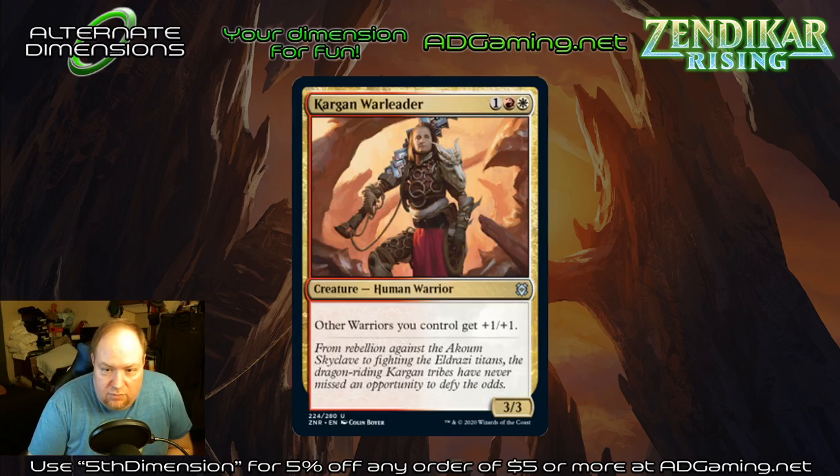Kargan War Leader — three mana, three-three human warrior. It's a warrior lord. If you're a warrior tribal deck this is something you'll be in the market for — a lot of your other warriors, especially the aggressive cheaper ones, are going to love seeing you curve into this. Normally you'd get a cheaper lord, and I'm surprised we get a three-drop lord instead of a two-drop, but certainly not complaining. Depending on how good warrior tribal is in red-white, which has a ton of warriors particularly in this set and previous sets, this could be an important piece.